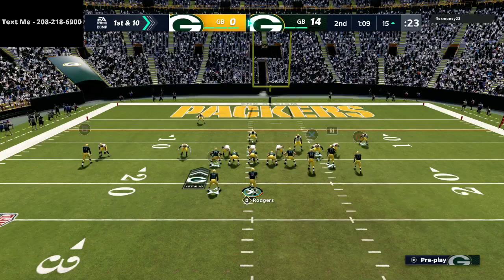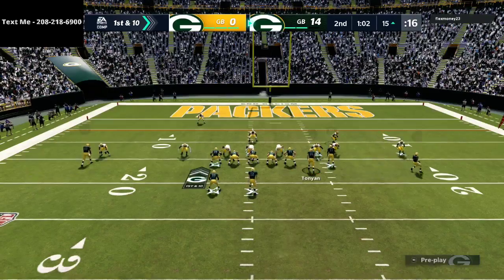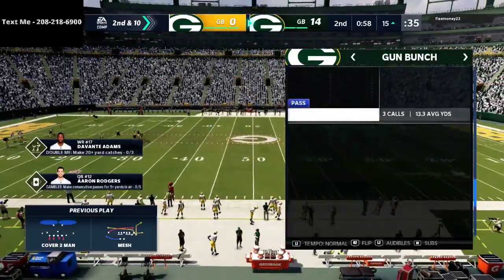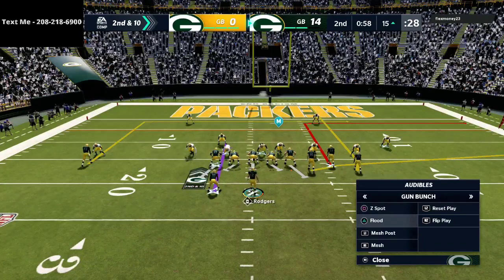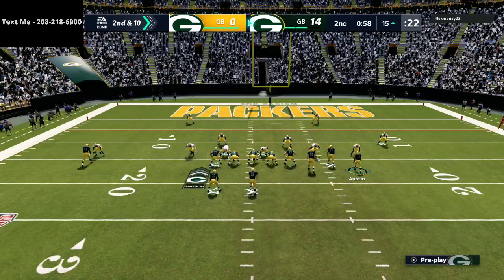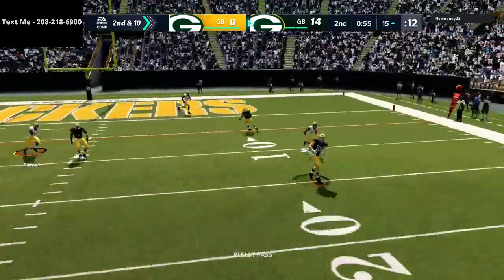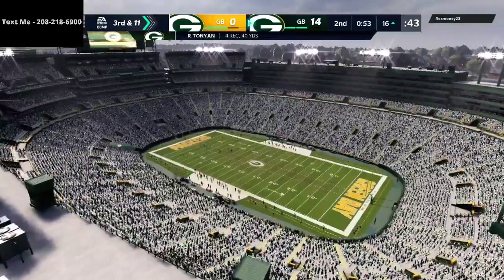I really like to hit the mesh corner play with the route to Tavon Austin here. He goes to man coverage so I try to low ball that in route — that was a mistake, I should have possession caught that. 58 seconds left, trying to score. Going to mesh post — more of a zone beater. He sends pressure off the left side, tried to truck with Kenyon, didn't work out. Third and 11 coming up.